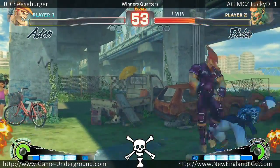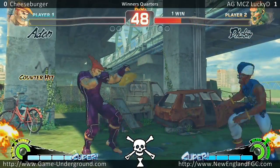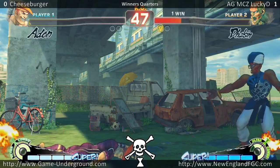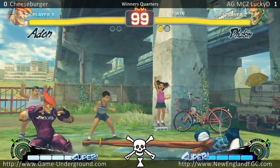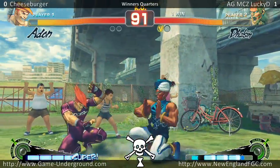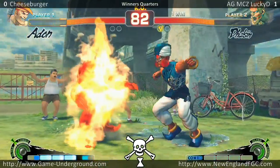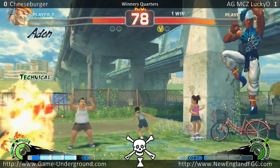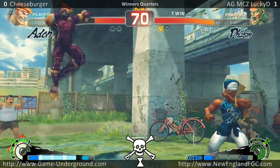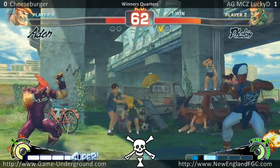Alright, here we go — gotta make this count. He's breaking his stick again and hits the start button. I think he'll be swapping sticks after this. And the battle continues — LuckyD on match point. Stand roundhouse. Now he has to be willing to play patient. Sim's already at full meter anyway. Fireball mixup, fake crossup. He still has about quarter screen left.